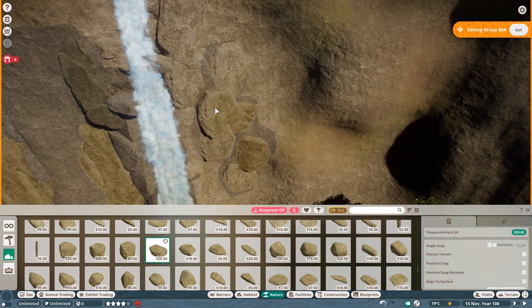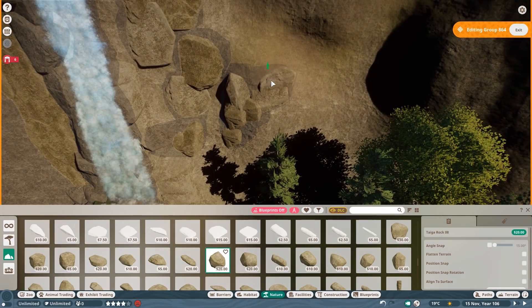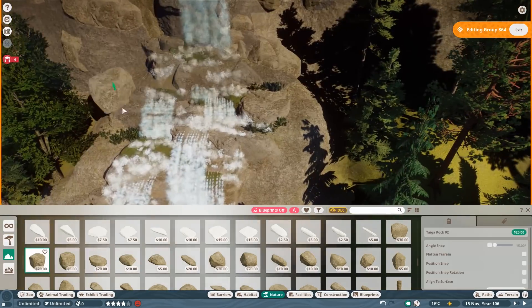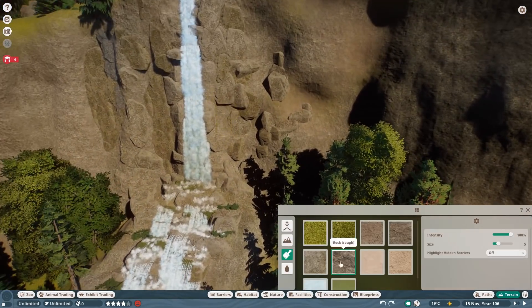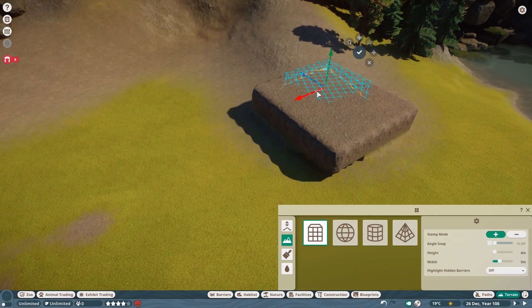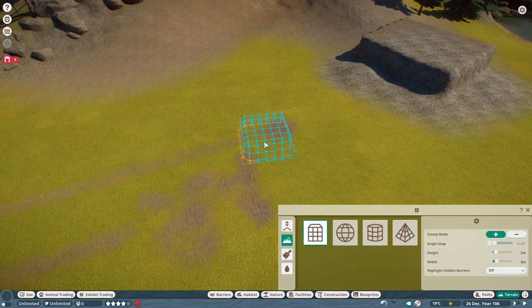Let me know in the comments down below what your favorite natural part of the zoo is so far. I'm still planning a few more things here that hopefully will turn out great on a larger scale as well, but as you know it's always a bit tricky to make it look good — and I would love to say I keep the piece count at a minimum, but that would be the biggest lie I've ever said.